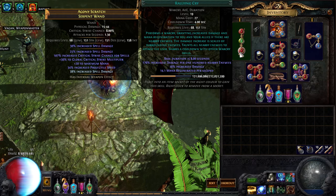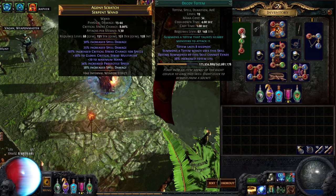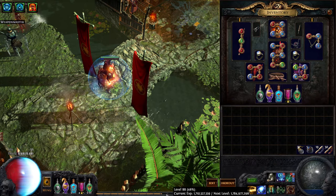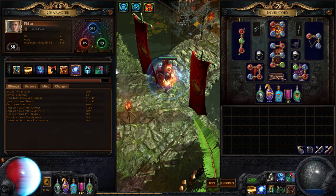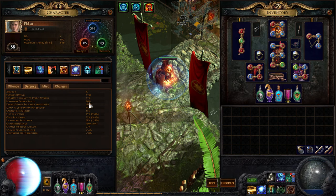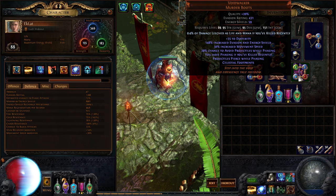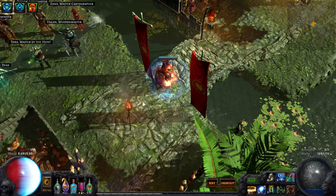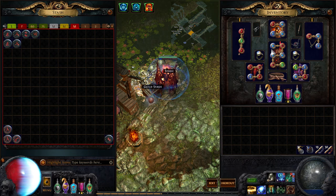I probably should have Vaal Haste on Increased Duration, to be honest. I probably don't even need Decoy Totem anymore - I don't even use it. But that's the setup I have right now. That's pretty much how this build works - it's been pretty fantastic. Defenses are pretty nice, everything's maxed out. There's a little bit of evasion from the Voidwalker boots and some other evasion gear, but no physical mitigation really. So I'm going to run a map for you guys to show how this build works - it goes super fast.